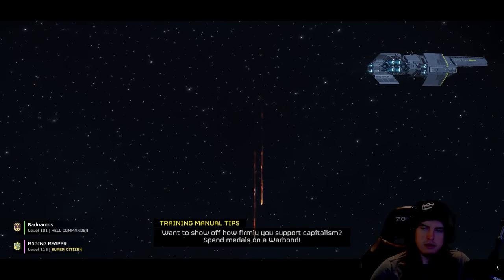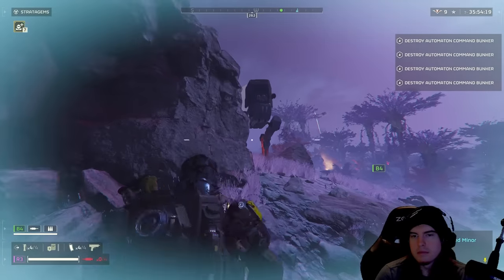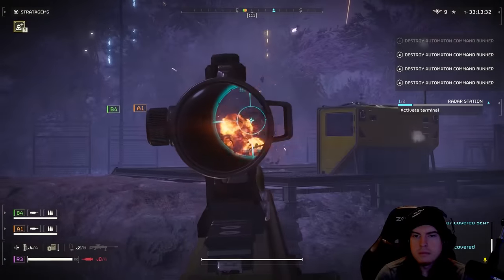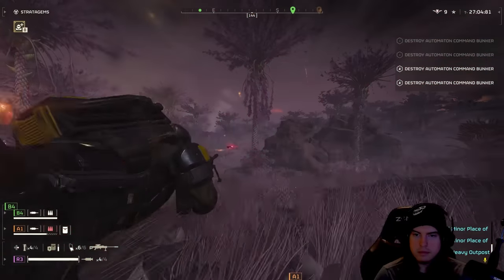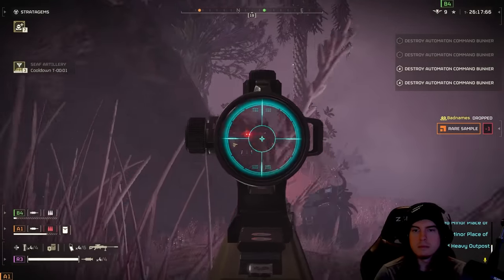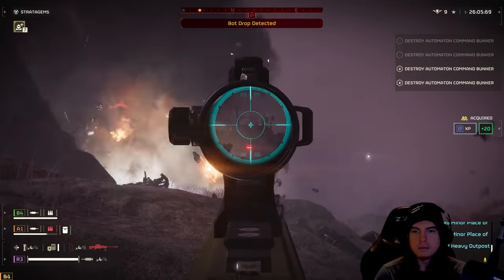Coming up next, we have a buff to the anti-material rifle, which is noticeable on the automaton side. I'm not a fan of using it against bugs — I believe it's purely intended for automatons. It's most noticeable against striders or star-wars-style walkers, which will now get two-shot with this weapon, while devastators take three shots unless you line up a headshot. The sights aren't exactly the best to work with, but overall it benefits players who previously enjoyed the anti-material rifle. We're still two-shotting hulks by hitting their faceplate, so it's a solid weapon, though not a major buff.